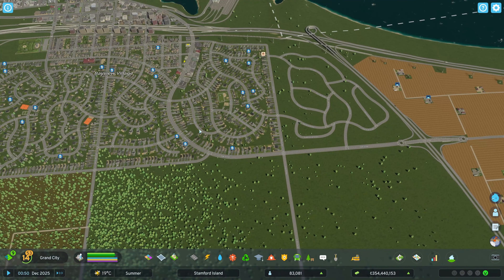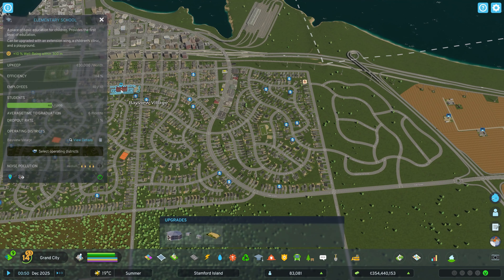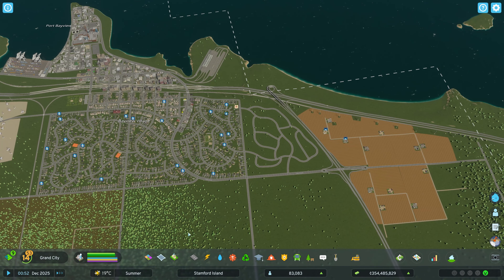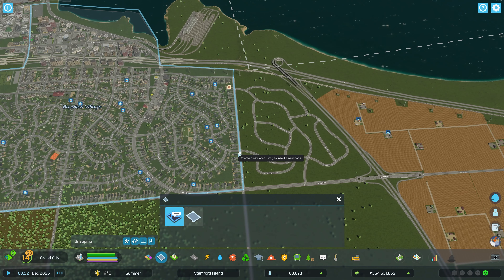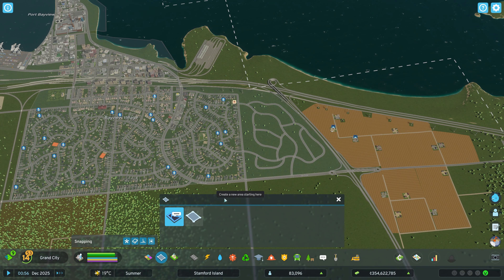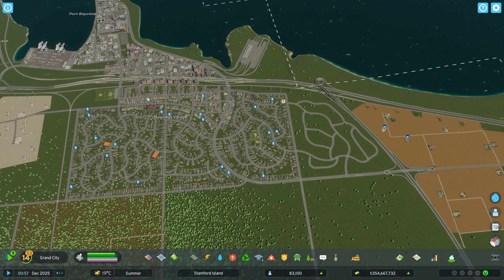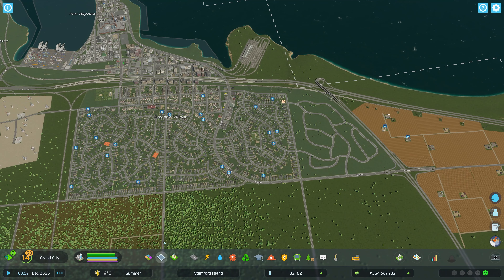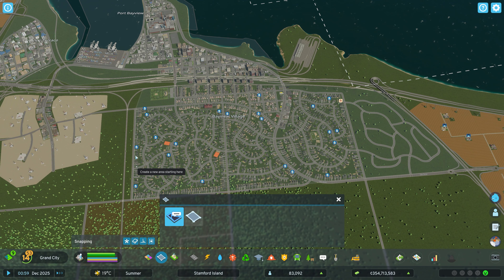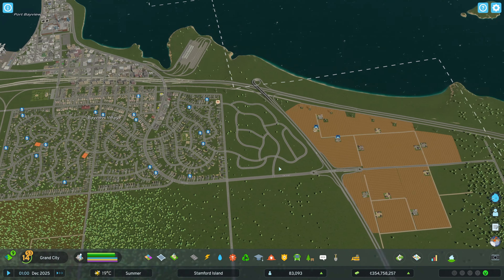Alright, that's some roads. Now what I want to check is where our school is — it's way over here and has plenty of capacity, so we're going to keep that elementary school. It's not going to be walking distance for the people who live out here, but that's okay. We are going to extend this district out like this, so that now this is all part of Bayview Village. And then we've got Port Bayview out there — I like that. I'm happy with that. I think that will all be Bayview.